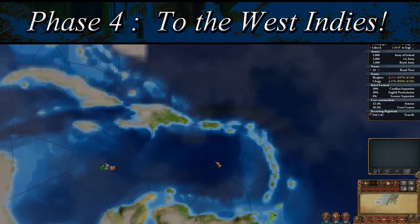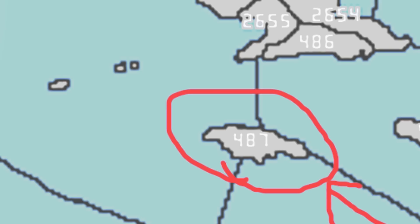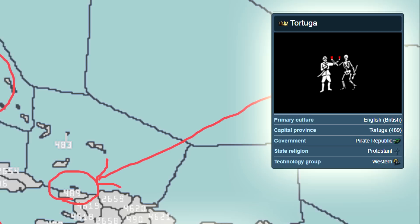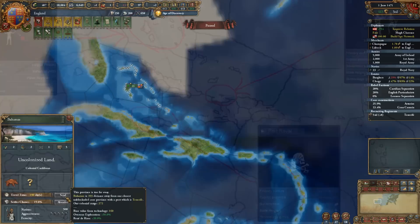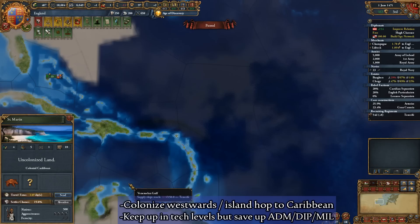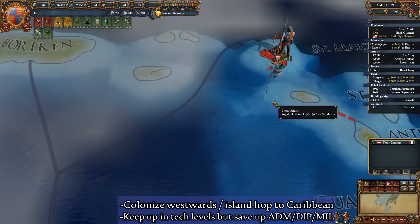Now that your explorers have uncovered the Caribbean region and have set their sights on the West Indies, it is time for us to send out our colonists to settle the islands. In order to form one of the three pirate republics, you must colonize either the Bahamas, Tortuga, or Jamaica. For the purposes of this guide, and to obtain the pirate life's Iron Man achievement, we will be colonizing the Bahamas in order to form the nation of New Providence. You can instead choose to colonize Tortuga to form the nation of Tortuga, or colonize Jamaica to form the nation of Port Royale. It should be mentioned that forming Tortuga requires the province to be Protestant, and since the Protestant Reformation has likely not occurred yet, it will require you to wait. Each pirate nation comes with their own unique flag, but all three share the same mission tree and have no real differences outside of map color and personal preference.